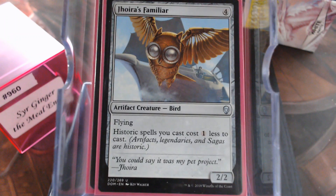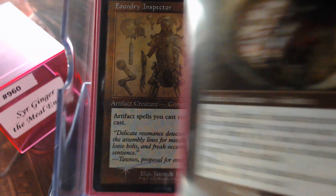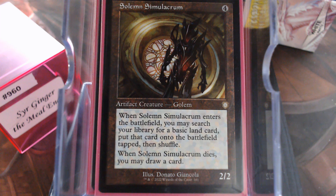Joria's Familiar, of course, making everything cheaper. Same as the Foundry Inspector. The Sad Robot is a creature, but it does put itself into the graveyard, so that helps pump your Commander. And pump your card draw — all the things with Sad Robot.